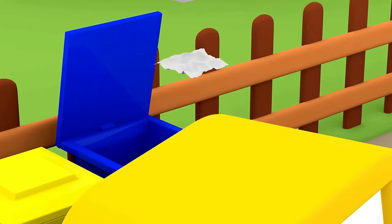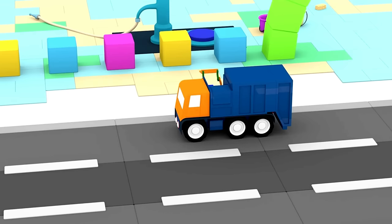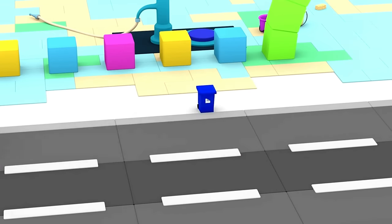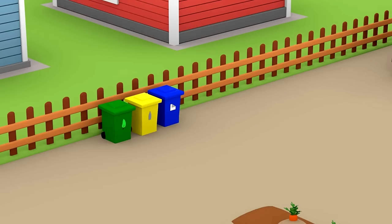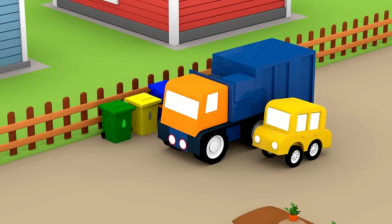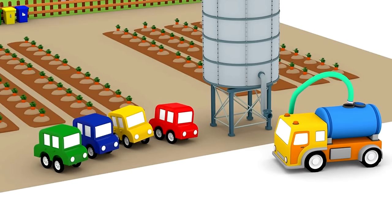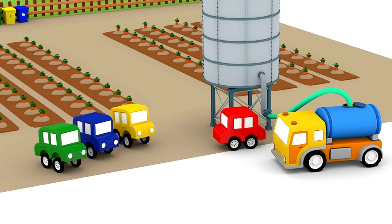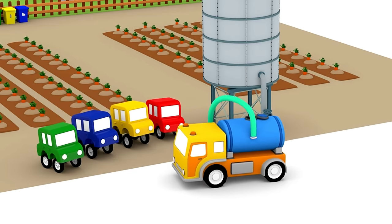He's throwing the rubbish away in them. That's the garbage truck - he's going to help the little cars empty the trash bins. There's a lot of rubbish in this bin, so he has to pick it up and shake it. Good job, garbage truck! Now they just have to fill the water tower up again - the water tanker can do that. It's ready - great work!